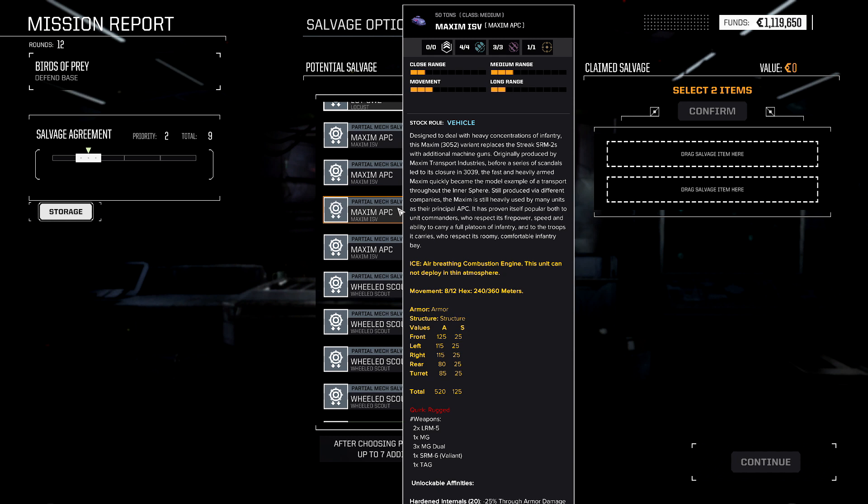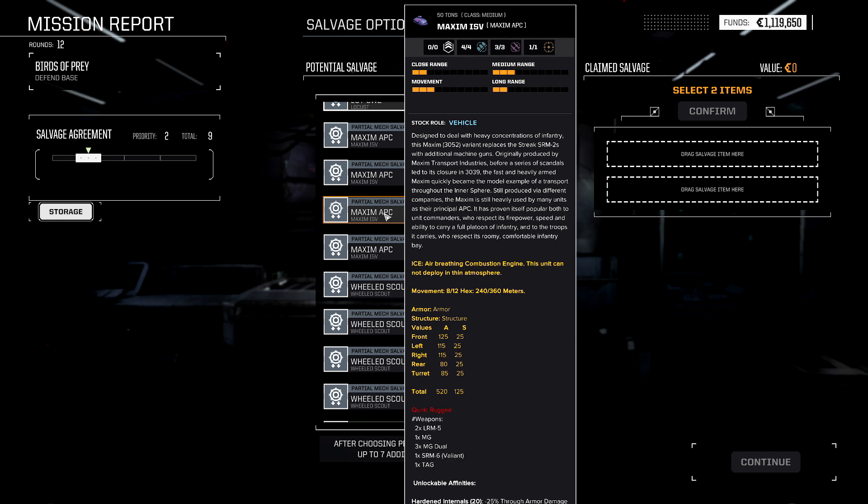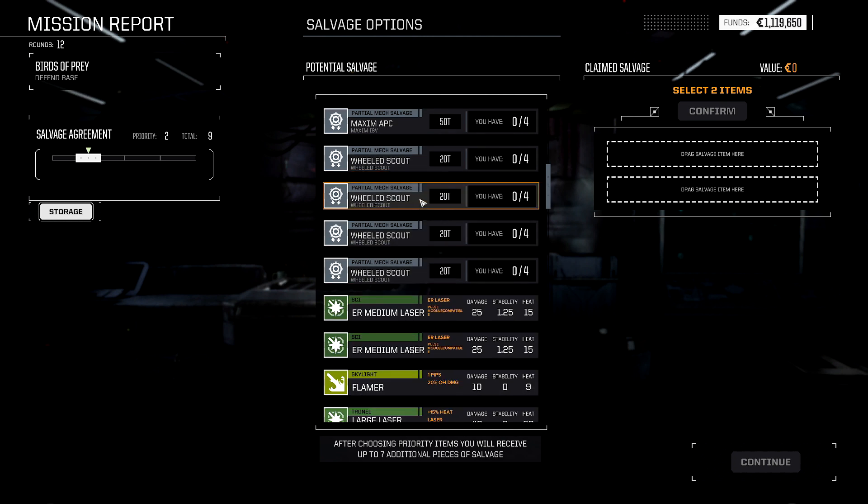We're going to scroll past all of this, even though the Maxim APC is very good — SRM-6 Valiant with increased crit chance, LRM-5 times 2 so you can fire indirectly, tons of machine guns, and a tag. Tag is so good early game. All you have to do is land the tag and your hit chance goes from negligible to very high. A tag also sensor pings the target, so you can have a considerably lower sensor check and still not have the no-sensors debuff.